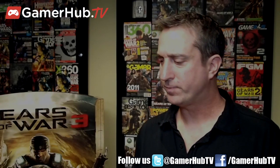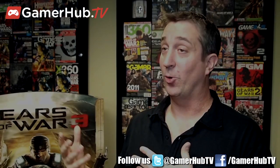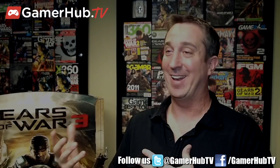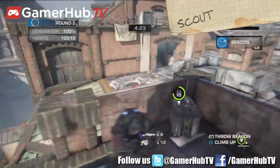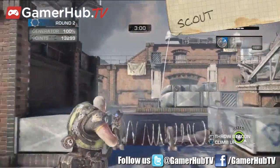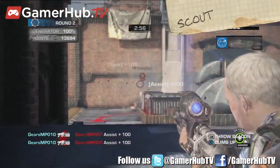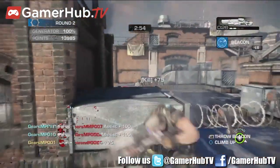Later in the game for Locust, it becomes far more of a balanced approach. Because you've earned a lot of money and unlocked very powerful creatures — you can come in as the Mauler or the Corpser and do a lot of damage. But it has to be balanced, because if you go in as a Mauler by yourself you're going to get focused and picked off. The great strategy is to go in with two Maulers, a Corpser, and a Kantus behind them to heal.